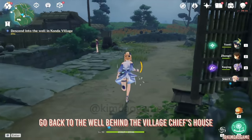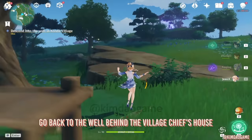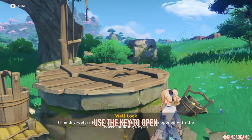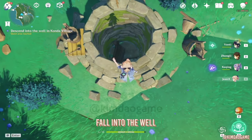You can teleport back to the waypoint, but you want to go behind the village chief's house. There is a well at the back — it's where you found the coin pouch. So we're going to use the key that we just found to unlock the well, and then we are just going to jump inside.